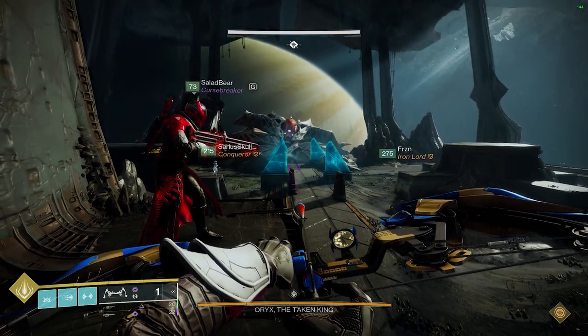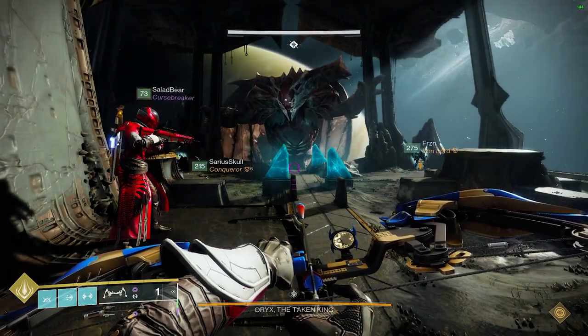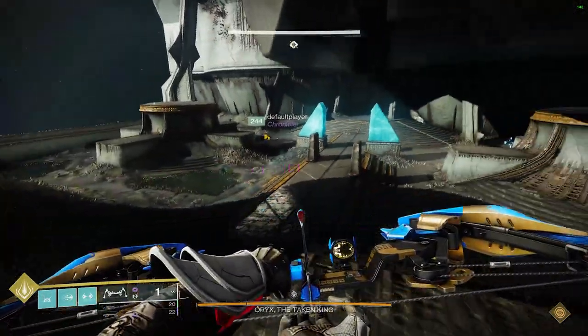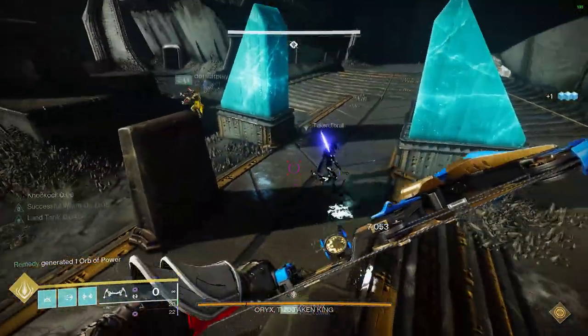This is a quick guide to the hands-off challenge from the Oryx encounter of the Master King's Fall Raid. For this challenge you cannot kill the same Ogre or Knight. There are also Overload Champions that spawn at each plate at the start of each phase. You can use this opportunity to get some easy finishes with Aeon to make heavy ammo for later if you need it. For the challenge itself there are a few different strategies.